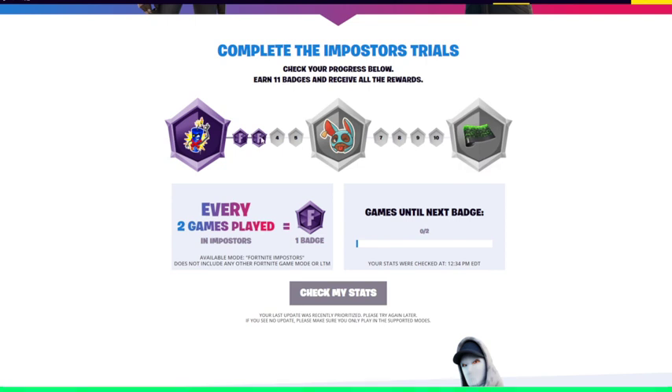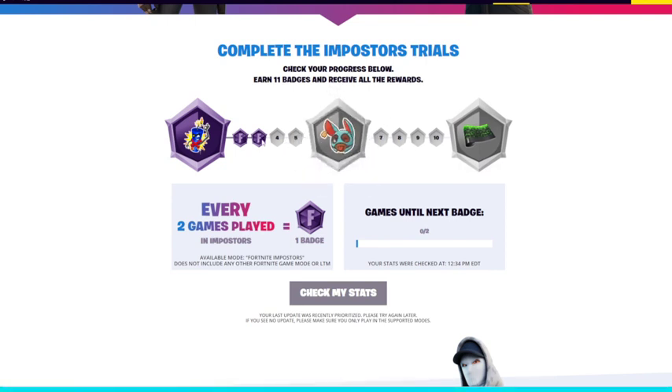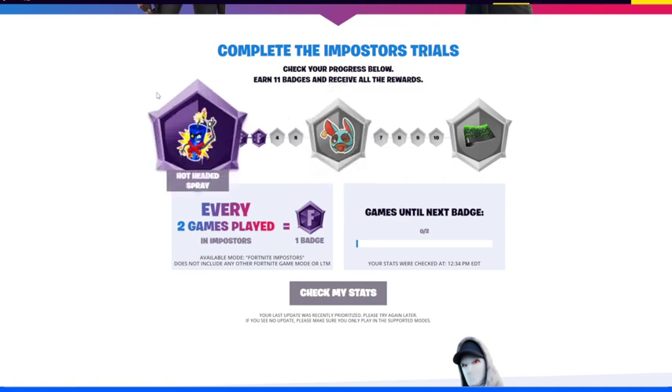After about 20 rounds I believe you'll be able to get all the badges unlocked and get all your free in-game stuff. It's free from Epic — try it out. It's called Fortnite Imposters. Go to impostorstrials.fortnite.com, log into your Epic account, and get this free.